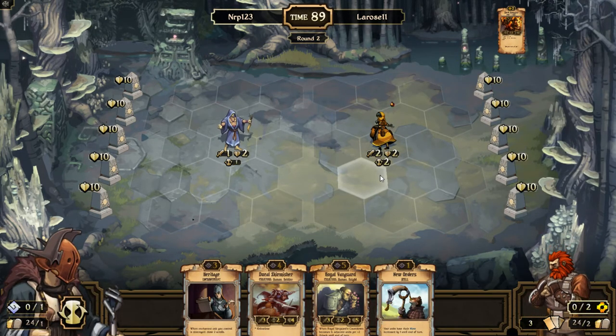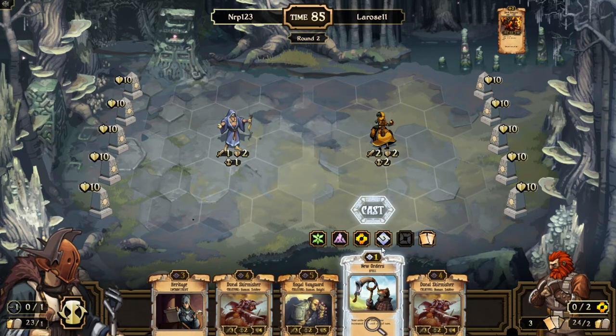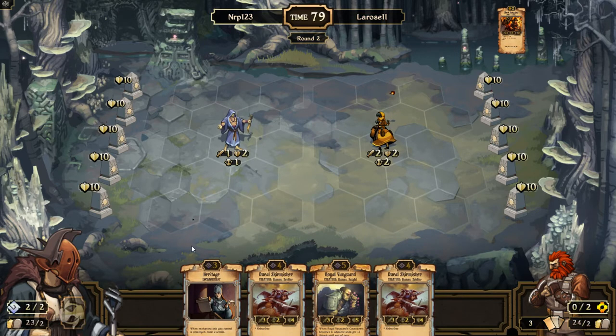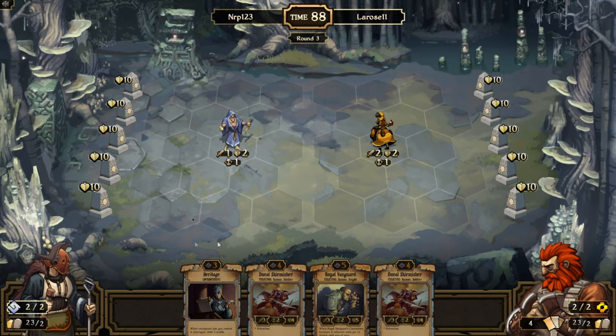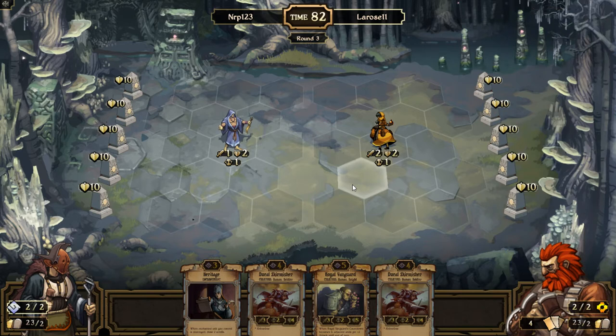That's still a one-for-one trade. I'm going to go over with New Orders — it's not like I'm going to New Orders and run away. I guess I could hightail out of there, but hopefully this guy can survive this turn and I can put Heritage on him and pop him on this Hired Smuggler. Now I have double Skirmishers and a Royal Vanguard — definitely really awesome.